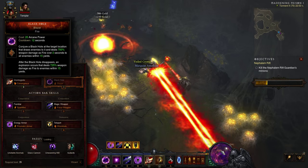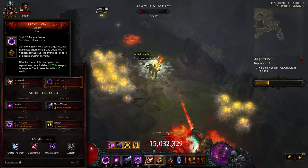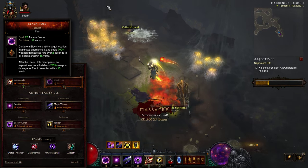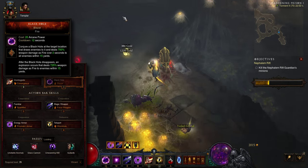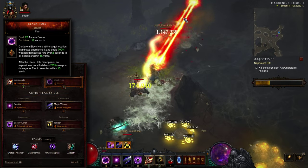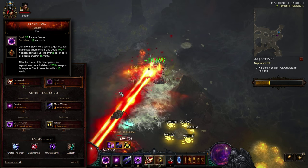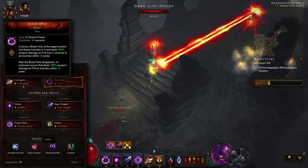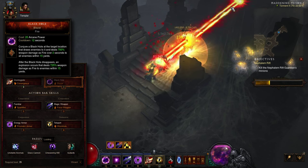A second damage dealer, although on a hefty 12-second cooldown, comes in the form of Black Hole with Blazer. Respect the downtime of this skill and use it sparingly to group big packs of trash enemies or to clump up elites away from you. Keep in mind that Black Hole will interrupt your Disintegrate channeling time, so open the fight with it if possible, avoiding the damage loss from the Disintegrate ramp-up time.